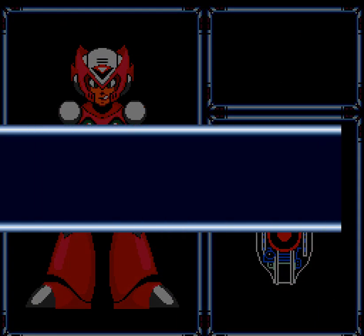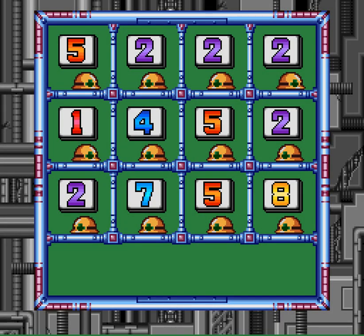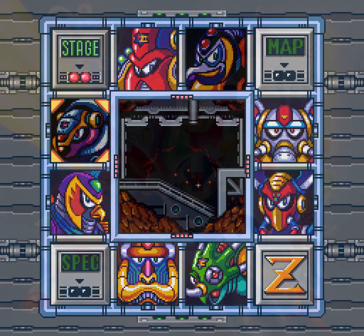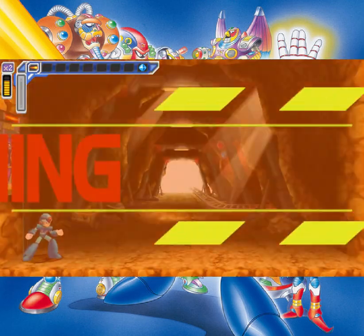Also, that glitch hasn't been fixed at the time of recording this. Sorry — Zero's going to be blue on the Weapon Get screen. Anyway, we got Rolling Shield. Will we see that next time, or will that go the way of Shotgun Ice and go unseen? Who knows? I mean, this wasn't a good stage for it, so I wasn't gonna show it off. Sorry, Shotgun Ice.